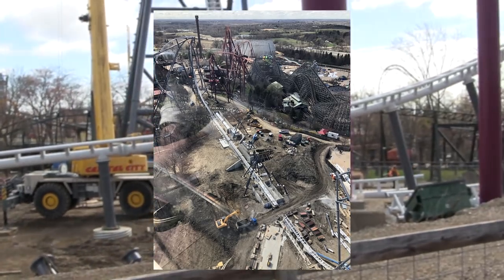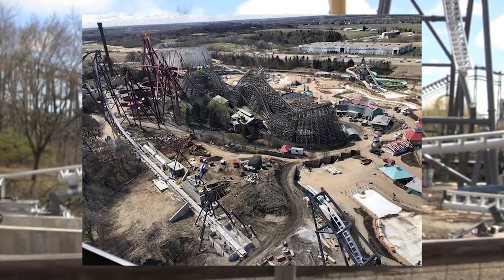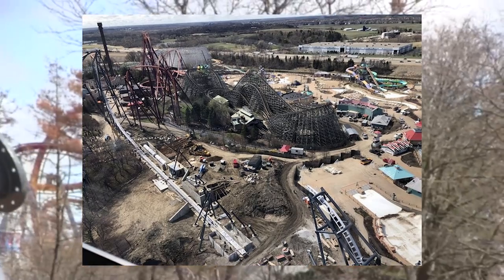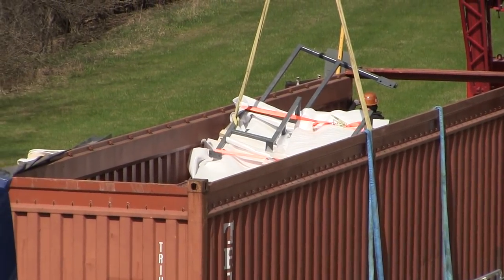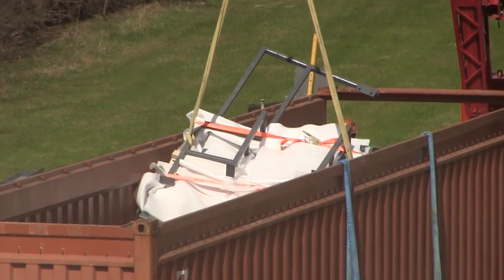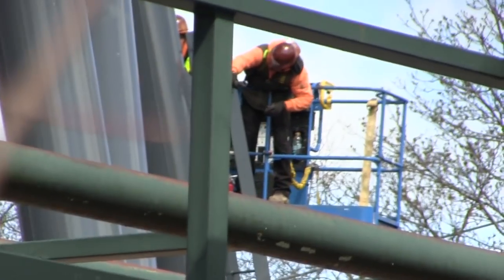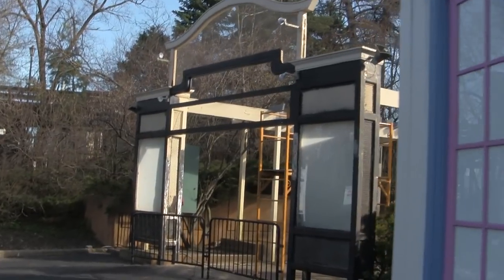Six Flags does a thing where Diamond Elite pass holders can come and sign a piece of the transfer track, and they're actually doing that next Sunday, April 29th. They did this with King Da Ka when it opened as well. Back on the ground, they were actually working on adding ladders to the side of the double inversion today — we saw them behind Raging Bull pulling ladders out of shipping containers and installing them on the second inversion of the ride.